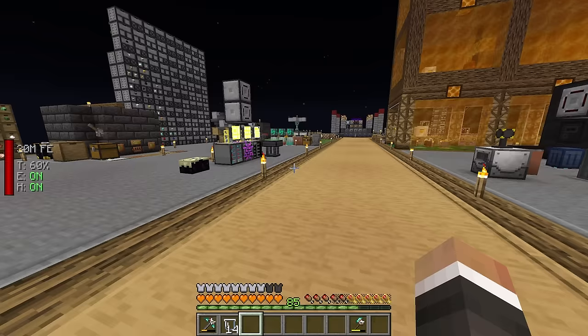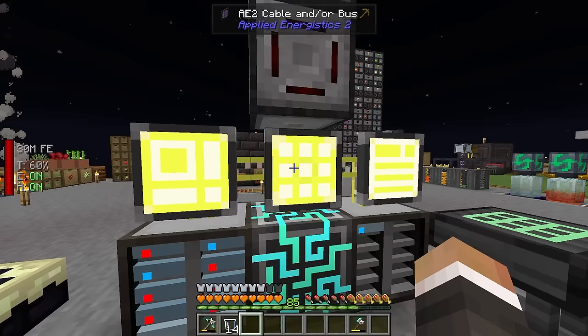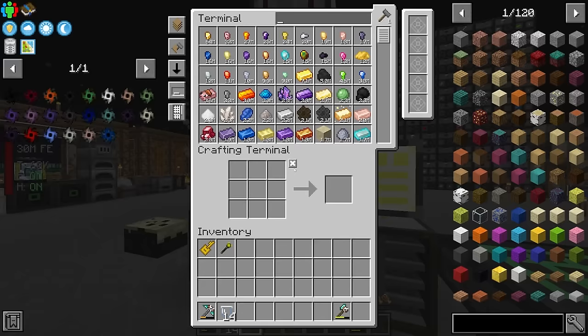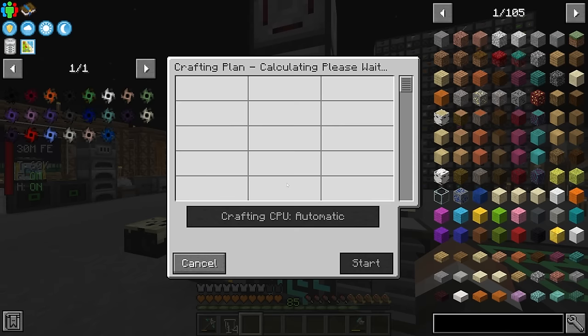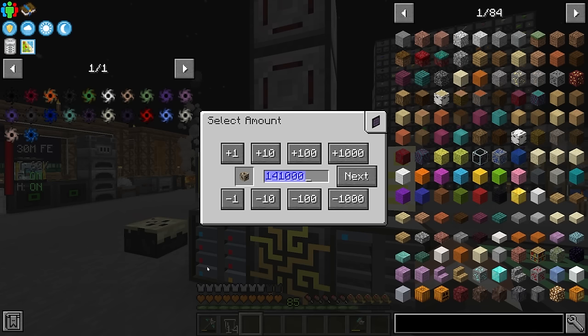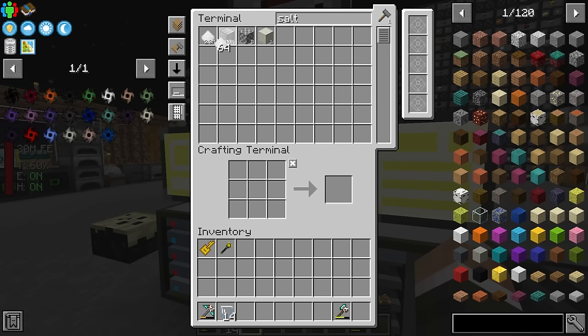In the two or three days since I crafted those singularities, we've acquired the remaining resources for the vast majority of the ones still outstanding. The only ones we don't have items for are things like the conduit singularity, which we should now have enough to make. The salt singularity is similar — we have all these blocks of salt but need to convert them to a different block of salt.